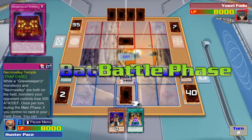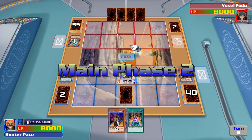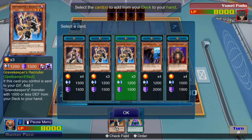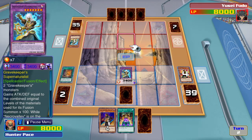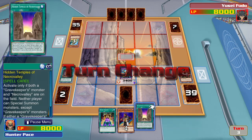I activate his ability. Now during my opponent's turn, I get to take one Necro Valley card from my deck and add it to my hand. And I choose Hidden Temple of Necro Valley.